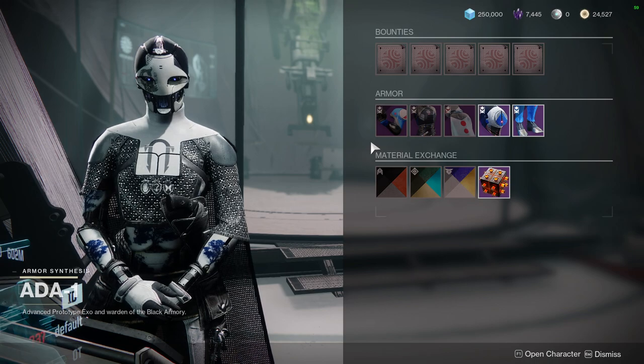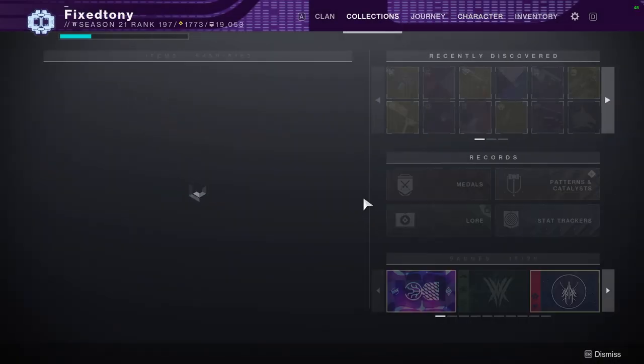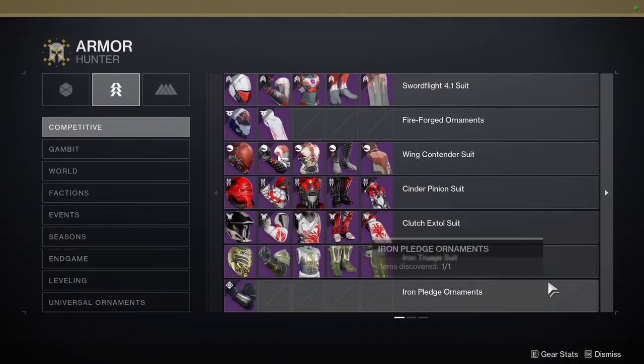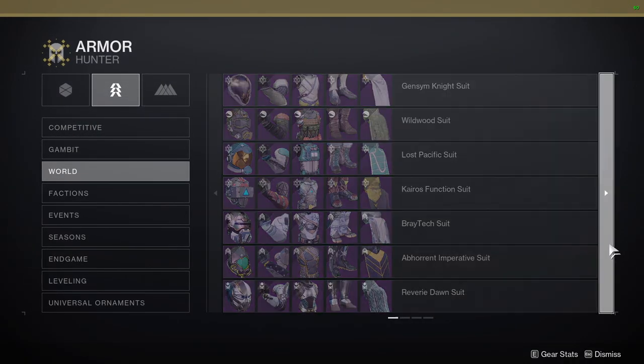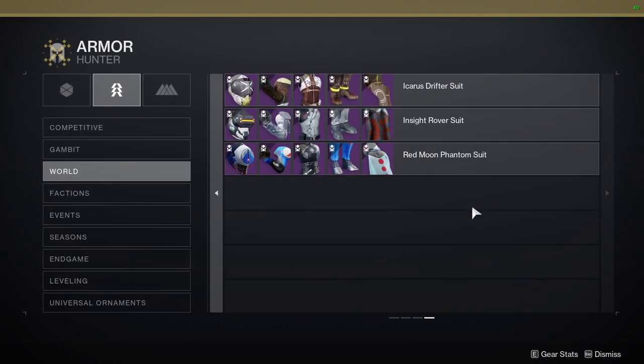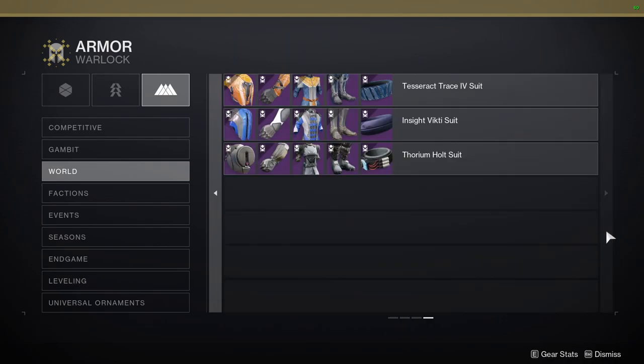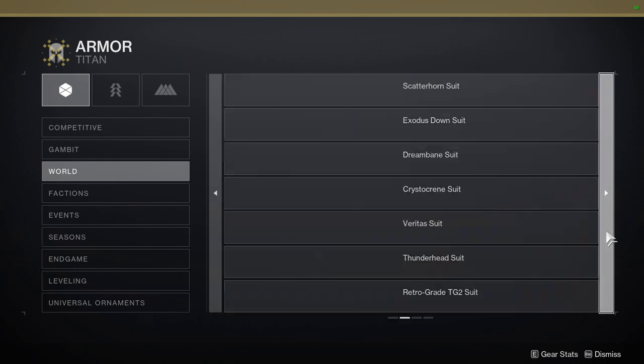As for the armor set, I'm going to be honest — I don't actually remember this set, so I'm gonna have to go to collections real quick because I'm drawing a blank. I know it's in the world sets — it should be the last page. Red Moon Phantom... Thorium... is it the Thorium set? I guess it is.